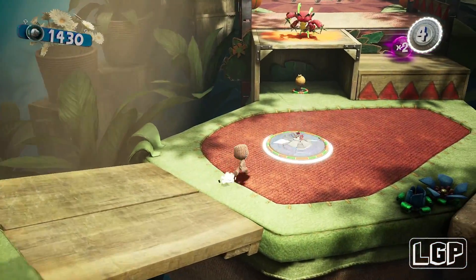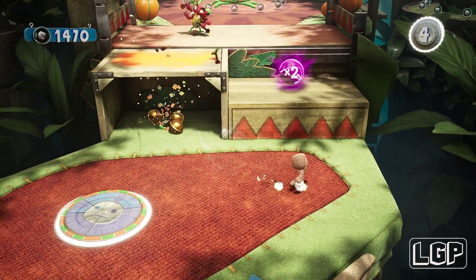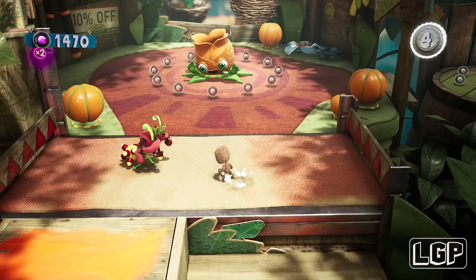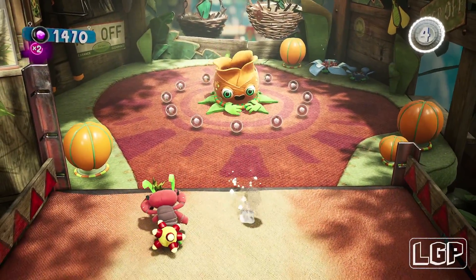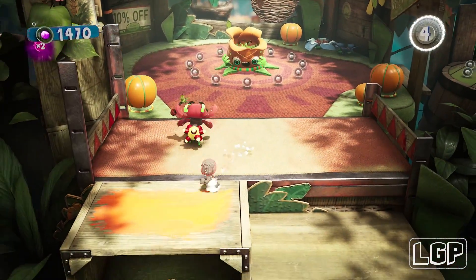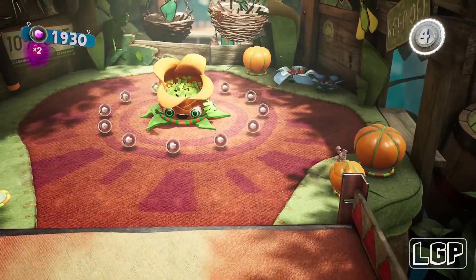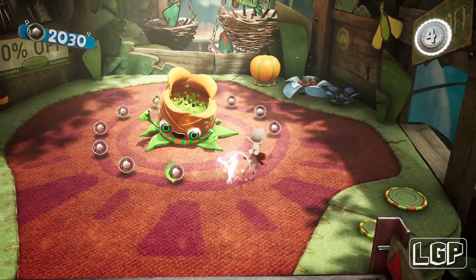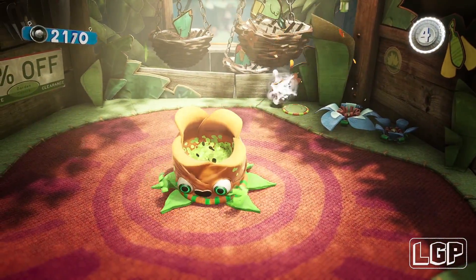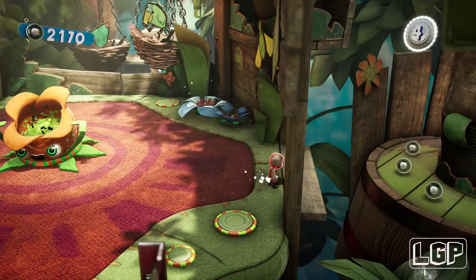Now we go to the second area and you can see there's one of those guys shooting poison arrows. We need to get close to him and get rid of him. There's one of these seeds that you pull out down here, so pull it out and get some bells. There is a flower in here and you need to get inside of it, but don't do that just yet because there's going to be another orb on the right hand side in this area. Let's go collect that orb first before we jump into the flower.